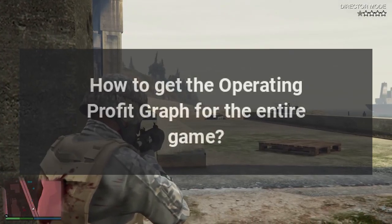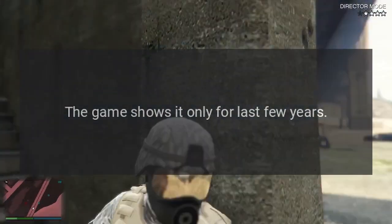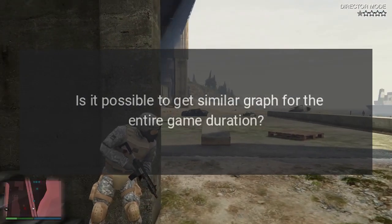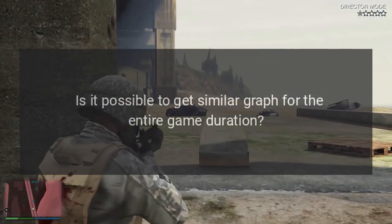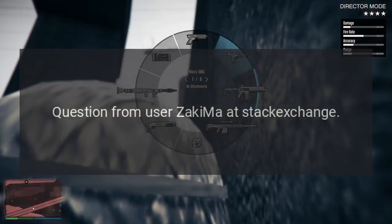How to get the operating profit graph for the entire game? The game shows it only for the last few years. Is it possible to get a similar graph for the entire game duration? Question from user Zaki Ma at Stack Exchange.